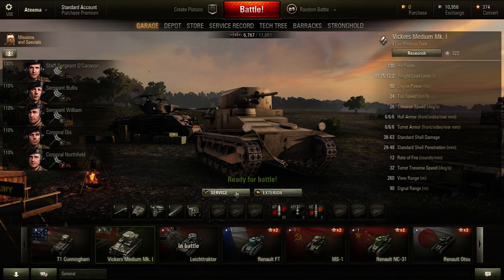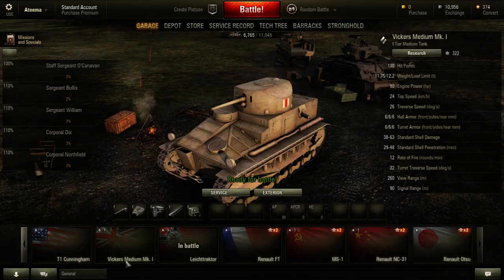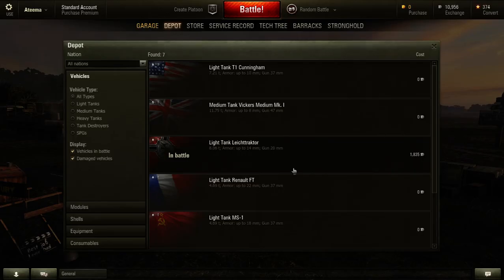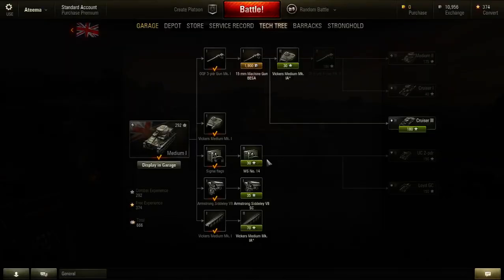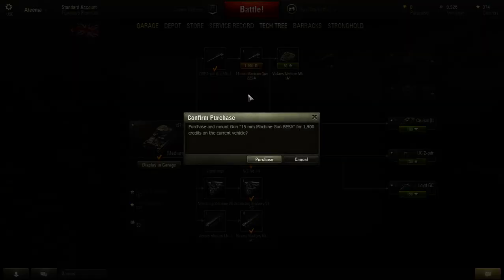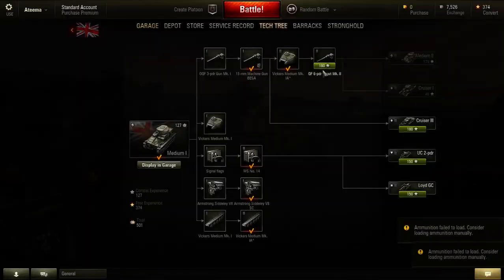Let's go into... not service, what was it — exterior? No, that wasn't it. I don't care what the tank looks like, I'm going to blow the thing up anyway. Depot? I think it was depot. How did I research — was it research? Yeah, here we go, let's upgrade this tank. I actually might be able to do it all the way. Let's get this and this — of course we're going to want a bigger gun on the thing. Put a really big gun on it.